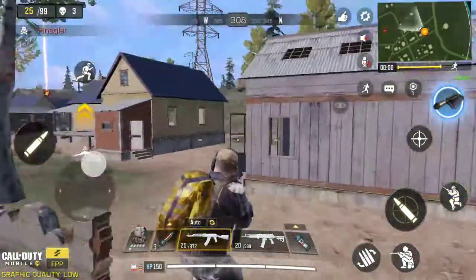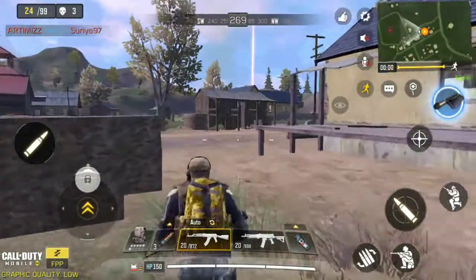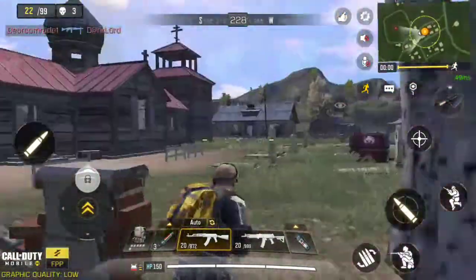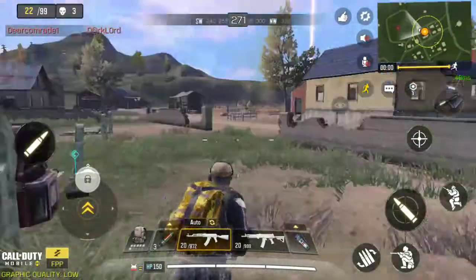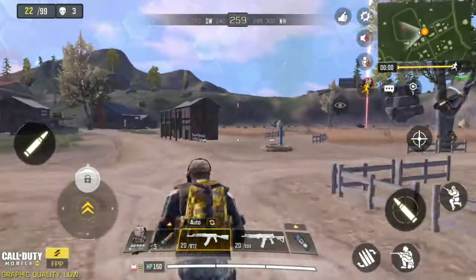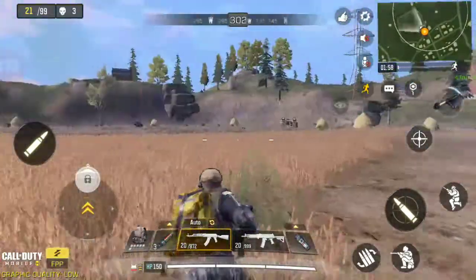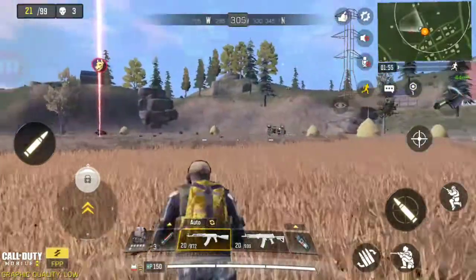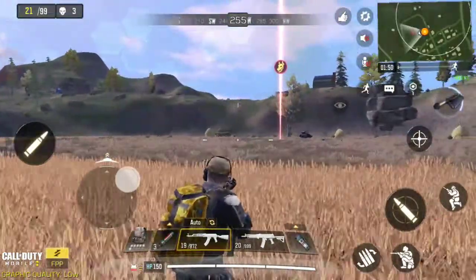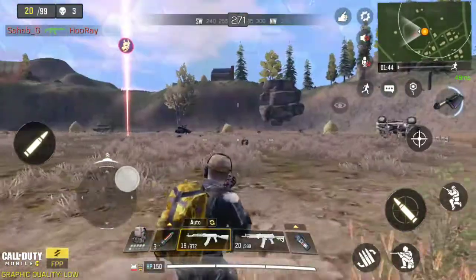We got ourselves healed up, now we're moving on. I'm going to use a scout to check if there's no one nearby. As you can see, no one's close — we're going to move out of the radius and check it out ourselves. Looks like a fight happened here: a helicopter has been knocked down, and there's also a loot crate. Three people fought here.